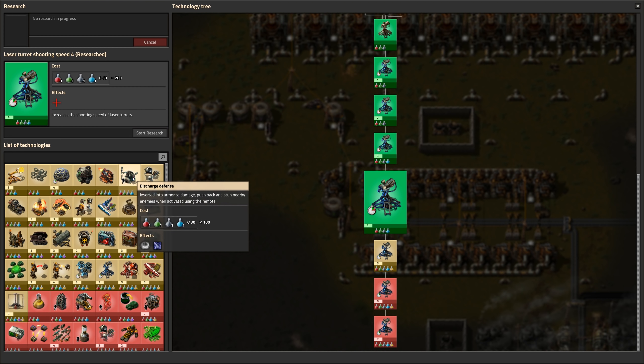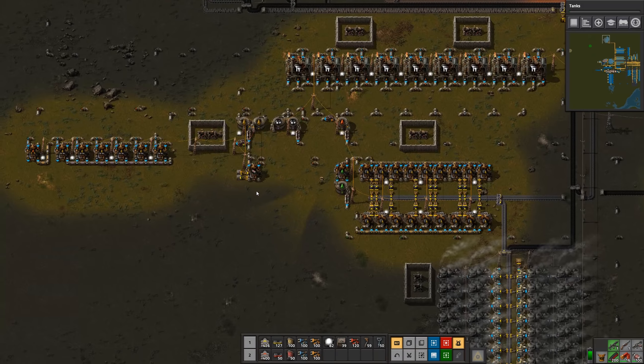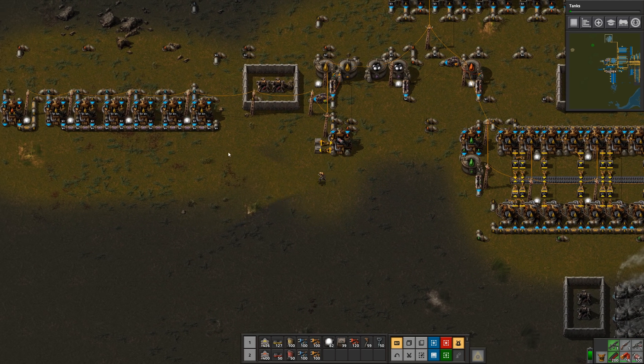Let's do some more research — I've neglected that. We can do tanks now. Let's do tanks. That'll be good for destroying biter bases — very good actually.